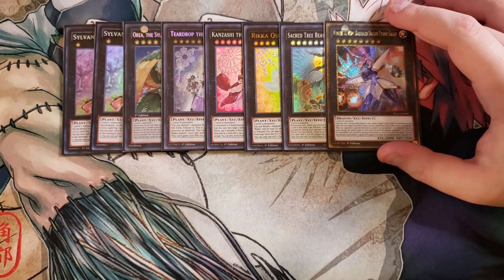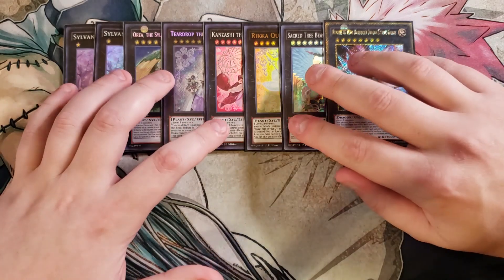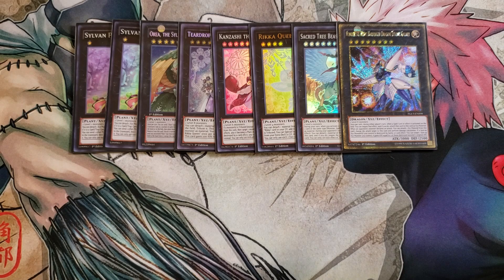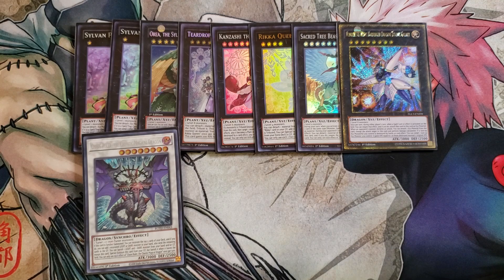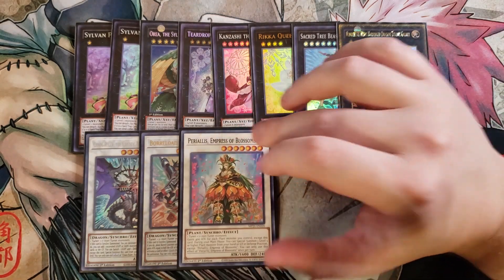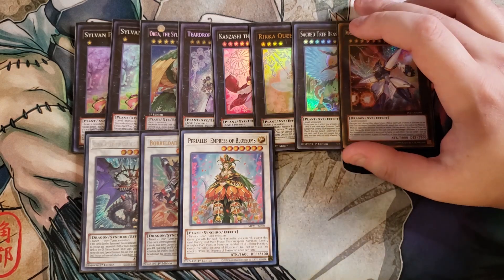One copy of Number 38, which is one of the only monsters we play in this deck that isn't a plant. It's really good as a one-of because it negates spells and it's easy to put level eights on your side of the field. One copy of Chaos Ruler because it excavates, so it's very good to synchro summon into. One copy of Boral Lode Savage because it gives us additional negation, which is really good. One copy of Empress of Blooms — a great card to summon because it gains 400 attack for each plant monster you control, and during your main phase you can special summon a level five or higher plant monster from your hand or graveyard in defense position, essentially making her a constant walking Monster Reborn.